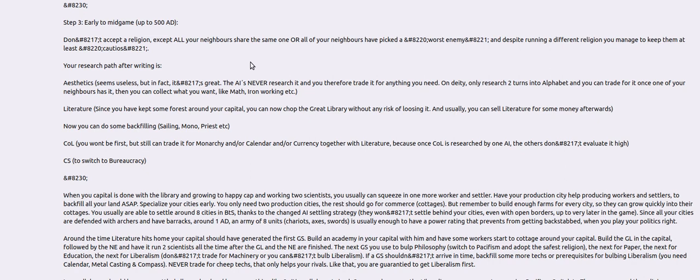Your last city, number three, goes for commerce to bring your economy online. In other words, you're going to need to produce gold to support all those cities you're settling. If you can get some happy resources, they become more valuable at the higher levels because you have less happiness and you want to grow your cities as big as possible.